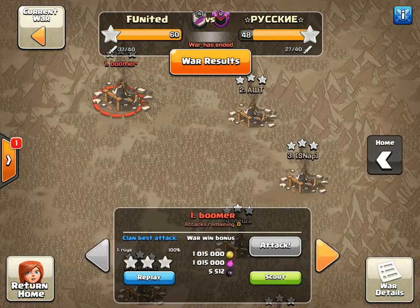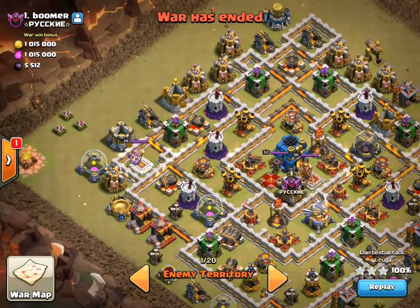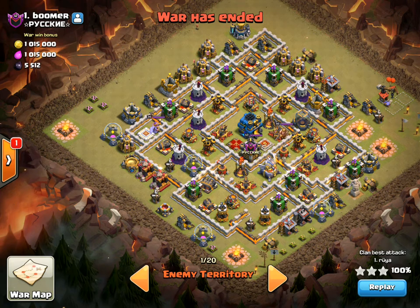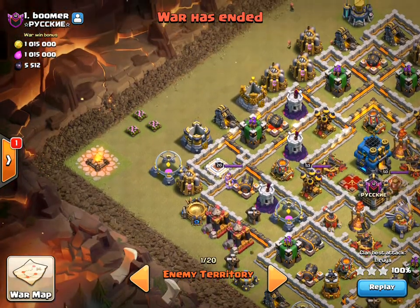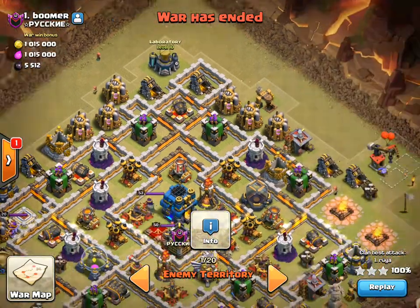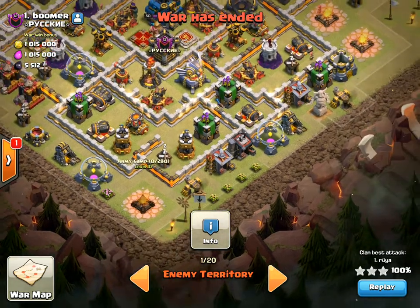The first attack today is by Rhea. As you can see she three-starred that attack and gave us that perfect war. Now in any attack, especially at TH12 or TH11, you got to get that free percentage because you don't know if you're going to three-star it or not. So Rhea is going to start off by dropping an archer on that army camp, a minion up on that lab, a minion on that workshop, and a minion on that army camp.